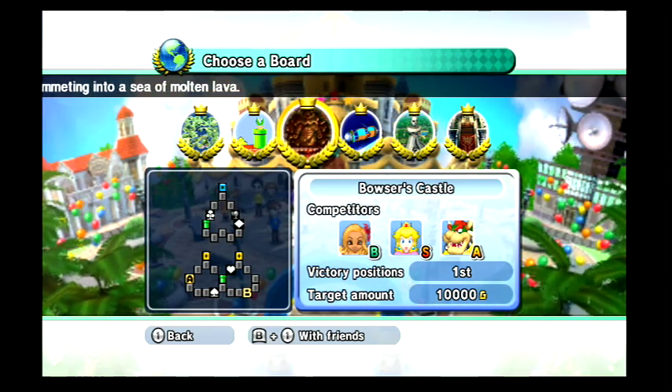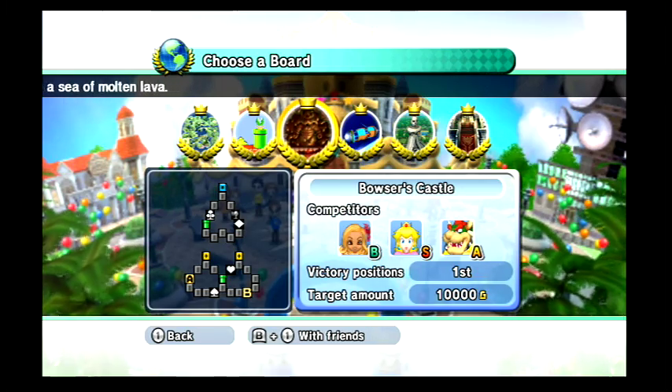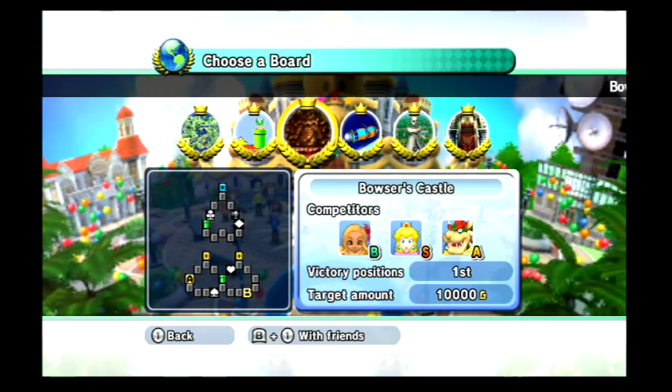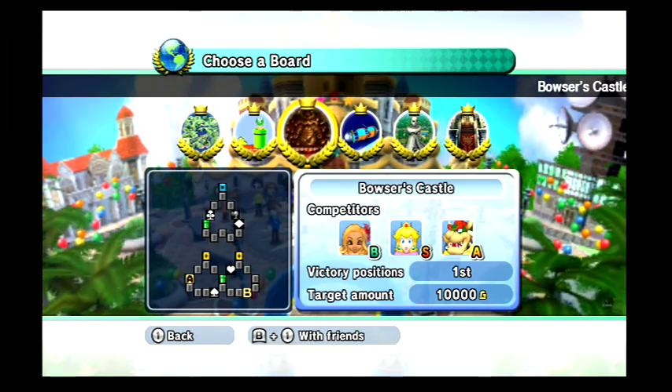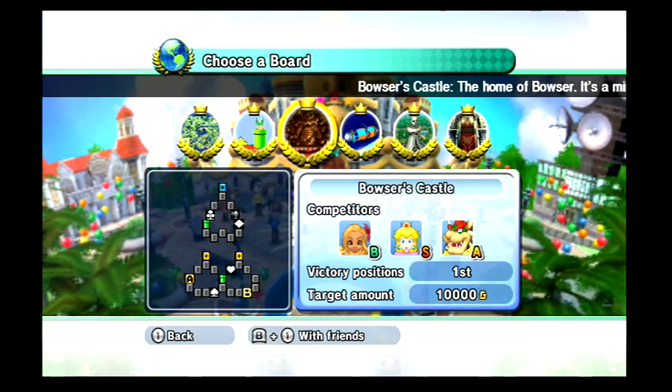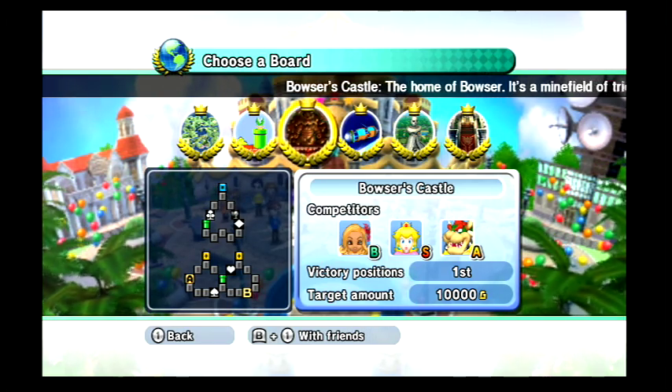Today we are going to Bowser's Castle, which happens to be the last Mario map on Easy Rules — well, second to last Easy Rules board we play.